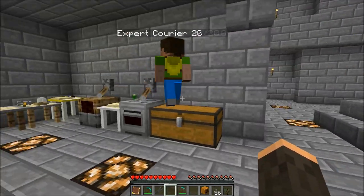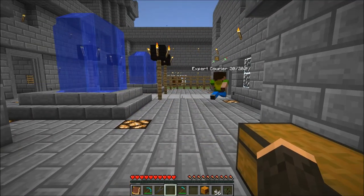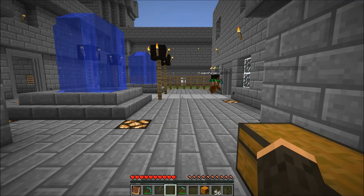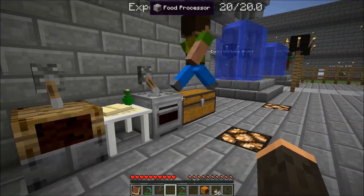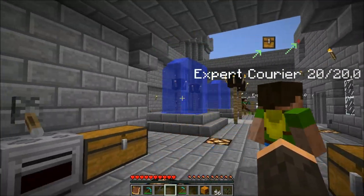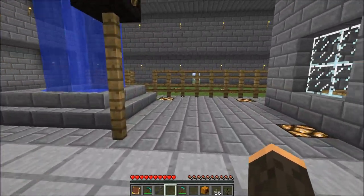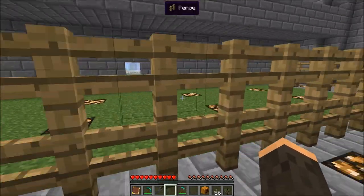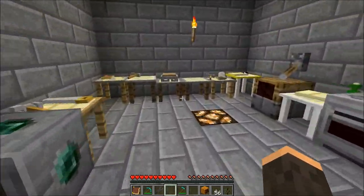He picked up rations, went over, and put them in the deposit container — they're not in his inventory anymore. That's basically couriers. With advanced routing slips you can have one courier do up to 16 or 32 different tasks. In my let's play I have complicated setups with couriers running all over the place, but that gives you the basics.